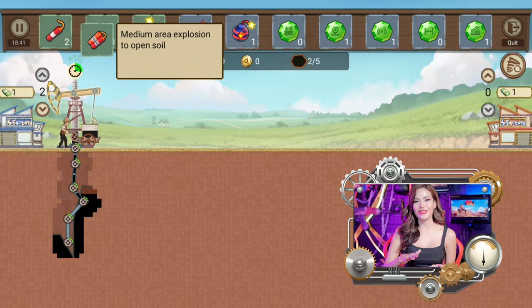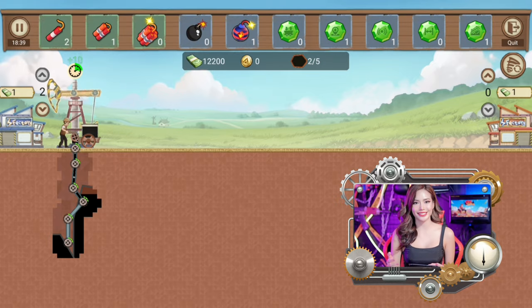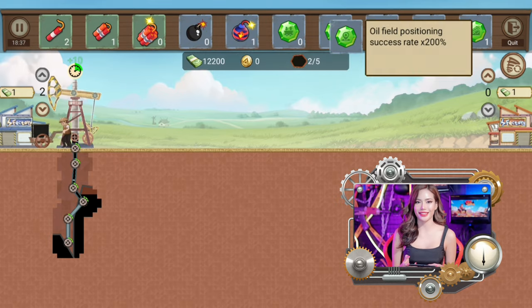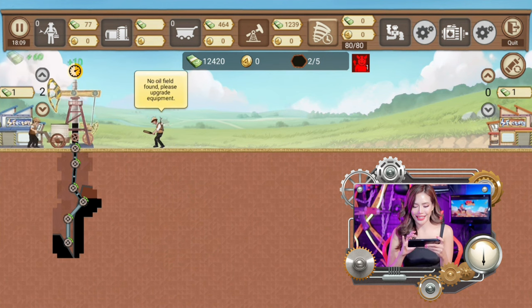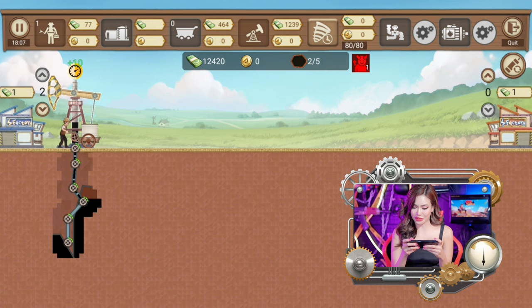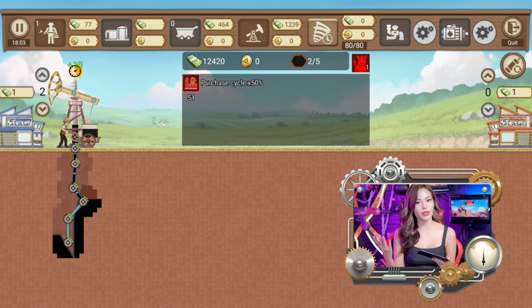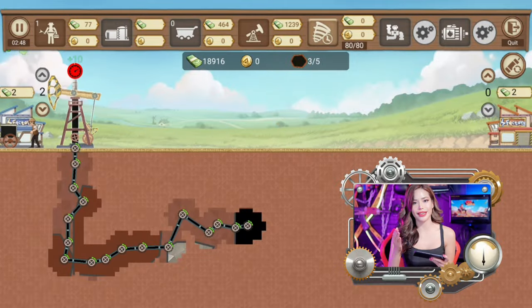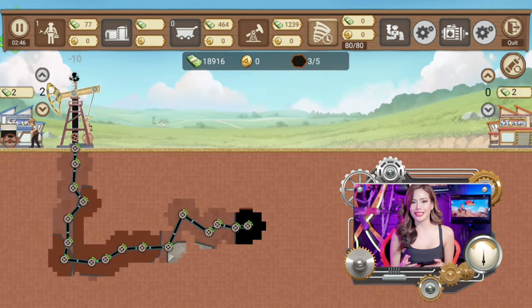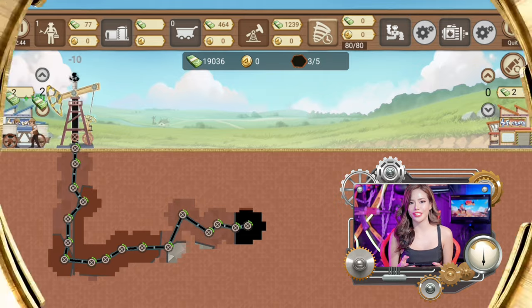Right now I'm saving them for the harder or later stages, so we're not wasting them. Something red just appeared — it has those signs, and we just received our first debuff. For those playing for the first time, no worries. Although debuffs are very annoying, eventually the oil field is going to end up drained, so we've got to keep finding more before we run out of time.